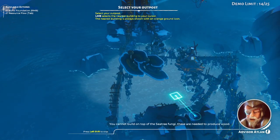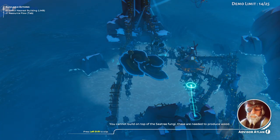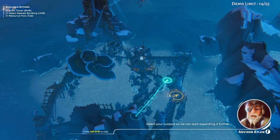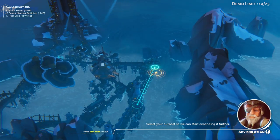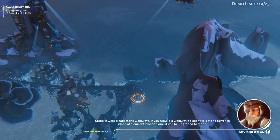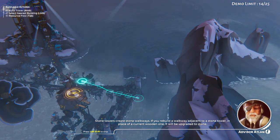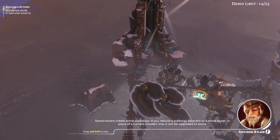You cannot build on top of the sea tree fungi — these are needed to produce wood. Select your outpost so we can start expanding it further. Stone towers create stone walkways. If you rebuild a walkway adjacent to a stone tower in place of a current wooden one, it will be upgraded to stone.